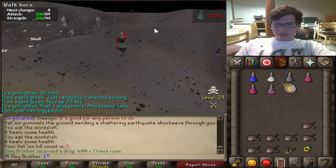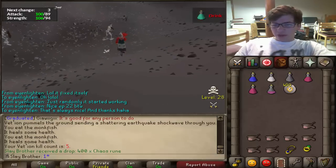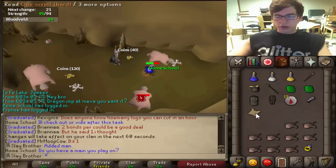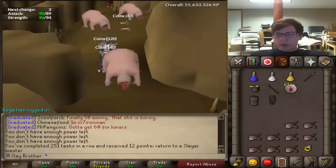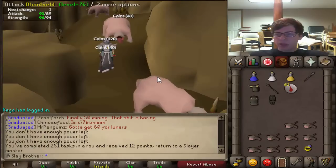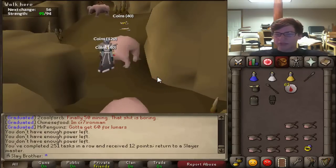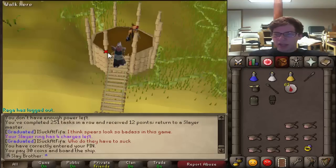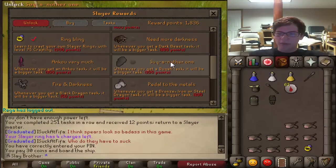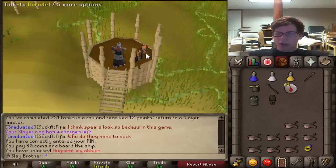We ended with a task of about 150 Bloodveld, so let's do that quickly and hopefully get some clues. First clue of the task — an Armadyl page, no longer really useful for me. There's the completion of our Bloodveld task. Let's go get a new task from Duradel, and before that let's buy the upgrade for Abyssal Demons so we get more every time we're assigned them. Augmented and confirmed — let's grab the next task.